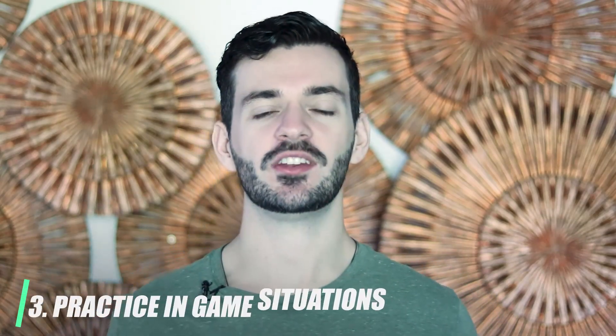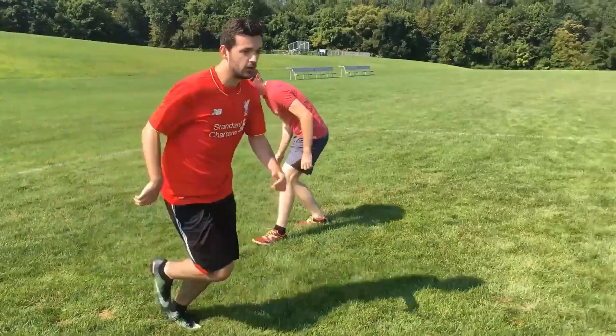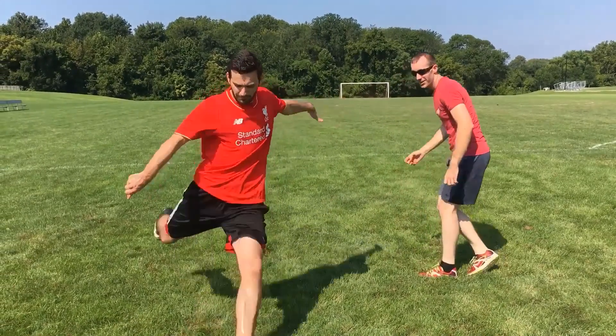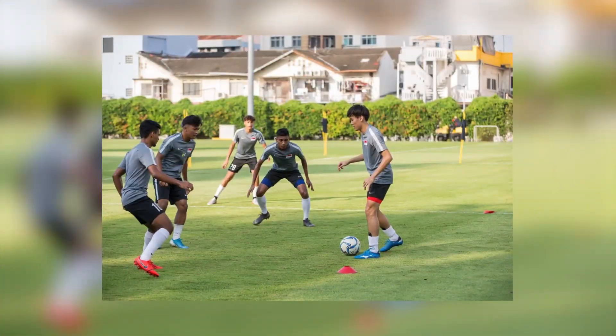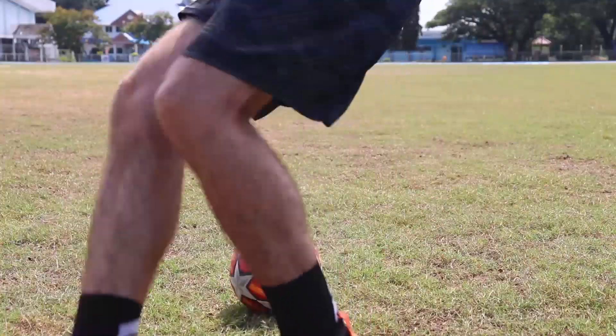Number three is so crucial: you need to be practicing dribbling in game situations. That means when there's actual pressure — when someone's trying to take the ball off you or there's space to be exploited but it will be closed down. You need to work on different situations that replicate what you'll find in matches, so you'll know what to do when you're actually there. Grab a friend or get a training session going where someone is actually trying to take the ball off you. A great way to do this is small-sided scrimmages — 3v3s, 4v4s, even 2v2s. These are intense, quick, with not as much space, which means you have to keep the ball in close control and play quickly. Even when practicing by yourself, pretend someone's trying to take the ball off you and do your drills at game pace.